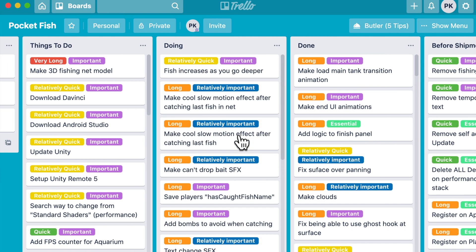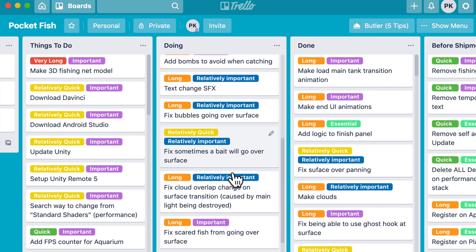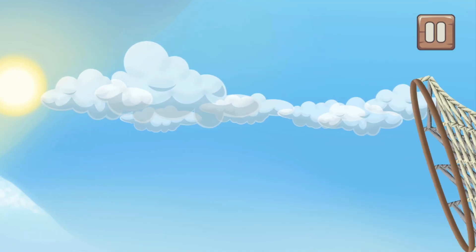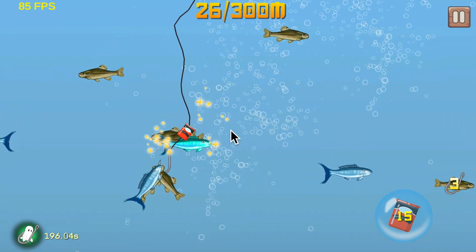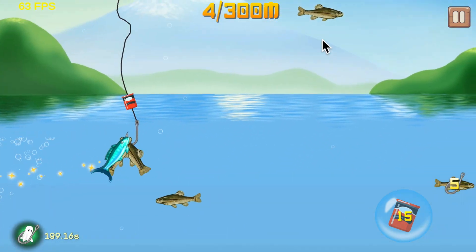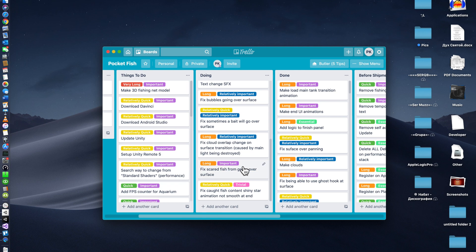I still have a lot of things on my Trello board for fishing. There are bugs: when you reel in, it makes bubbles that go right over the surface — looks horrible. There's a cloud overlap issue too. Shiny fish spawn chance — one in two thousand, let's go! My favorite error: when you scare a fish, he flies right over — he has wings but you can't see them flapping. Anyway, thank you so much for watching — like and subscribe, bye!